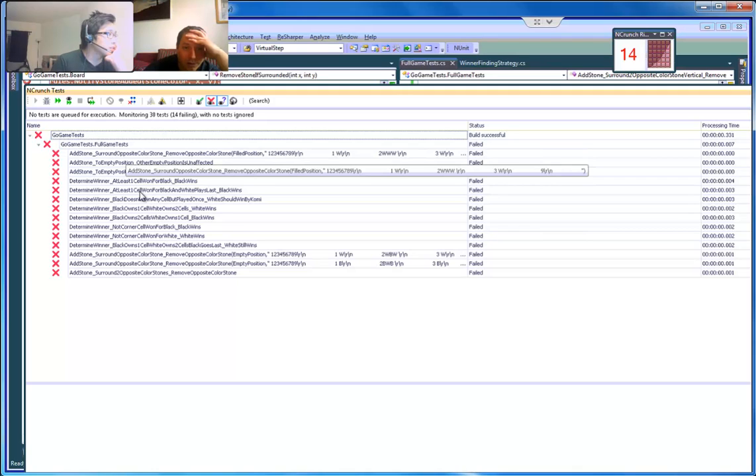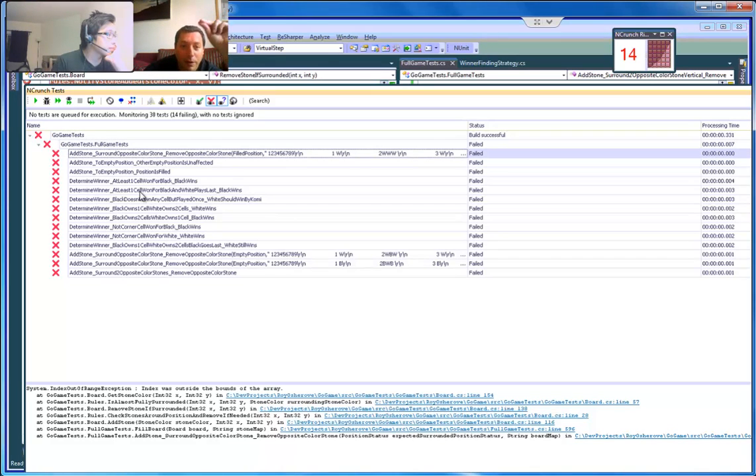Which one is this? The first one — 'add to empty position' is broken. 'Index was outside the bounds of the array.' Look at this second test: 'add stone to empty position — other empty position is unaffected.'